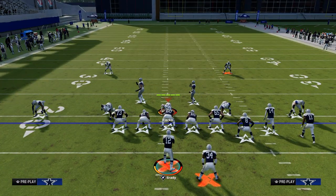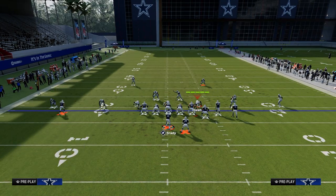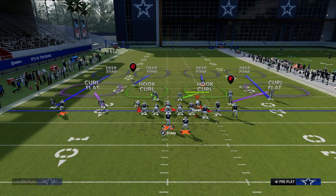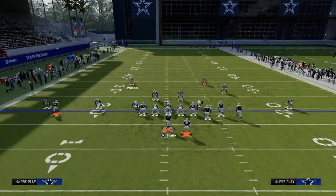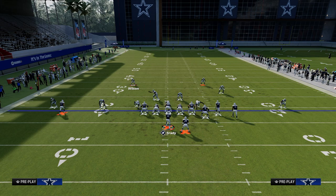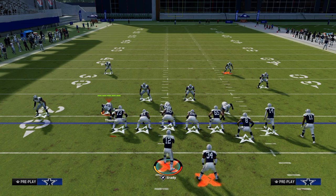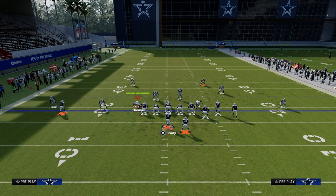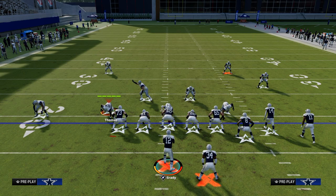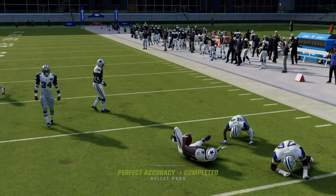Another popular defensive strategy is to back this guy off and play a cloud. They often go with some kind of coverage like this, which is a pretty decent defense. The problem is it's going to leave the wheel route open off the snap. What I like to do this year is high-point pass it — just throw it out there, take your easy read, and juke inside. A lot of times you're going to get easy yardage that way.